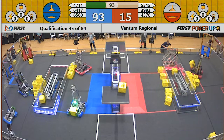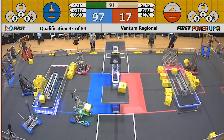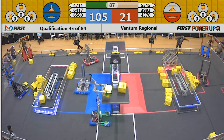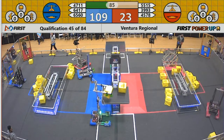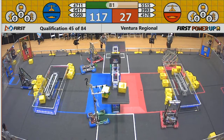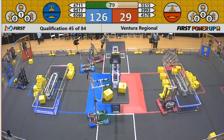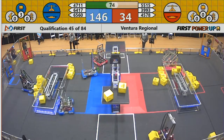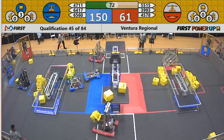Red Alliance scores a cube on their switch. Blue Alliance has had control of their switch since the beginning. Flying Aces trying to drop that cube onto the scale — and they do. They've got to shake it through a little bit. Just like T-Swift said, just shake it off.